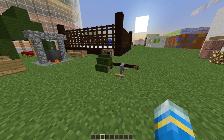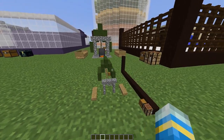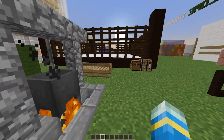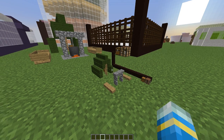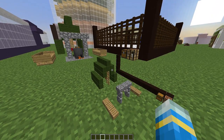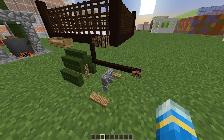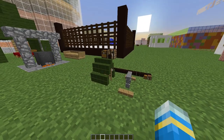Hey guys, welcome to another plugin tutorial. Today it's on miniatures. As you can see, we have a tiny version of the tent and campfire behind us. What this plugin does is, when you select an area, it shrinks all the blocks down to 20% of the size — it looks really cool. There are a few blocks that don't work too well, but most of the time it looks great.